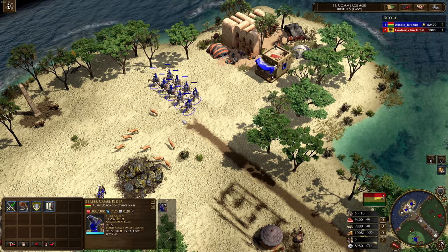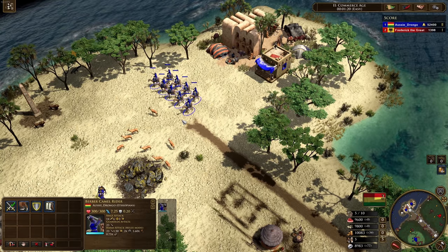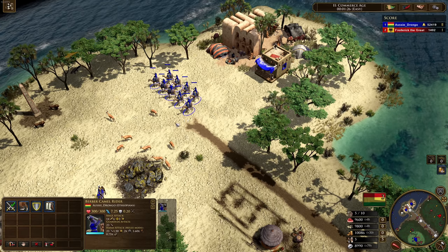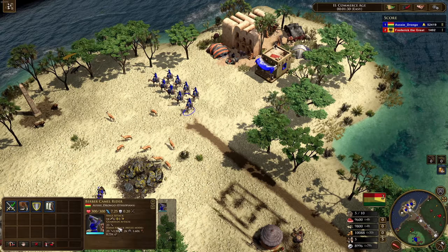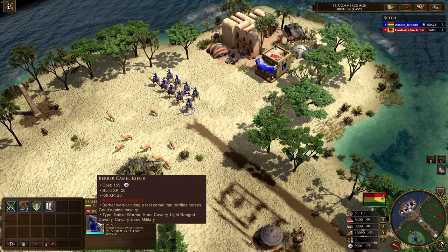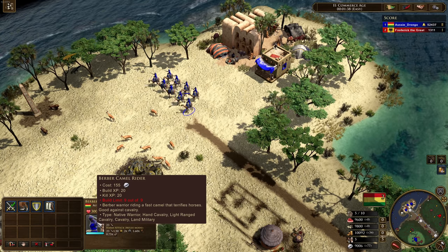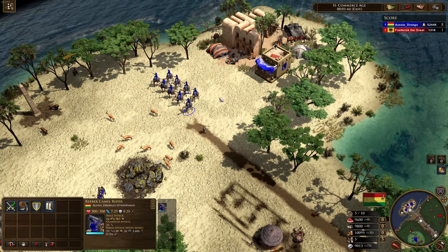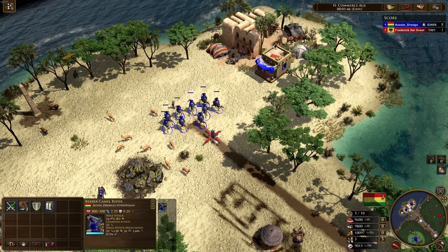The reason why is because historically horses are afraid of camels. Now with these units, they are relatively expensive at 155 Influence. They are considered light range cavalry, so they do get countered by skirmisher units — they're not going to have free reign all over the map.